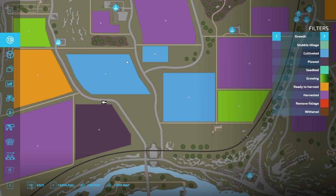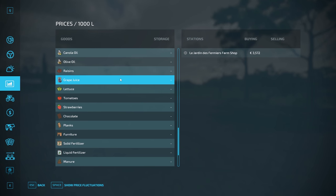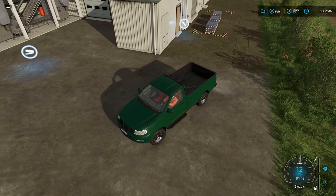If you want to check how your productions are going anywhere on the map, hit Escape, go to the conveyor belt icon, and it will show all the production chains you own. We can see we're currently storing 228 liters and have 862 liters left to process. We'll let that run until it's all been converted, then go collect and sell it.